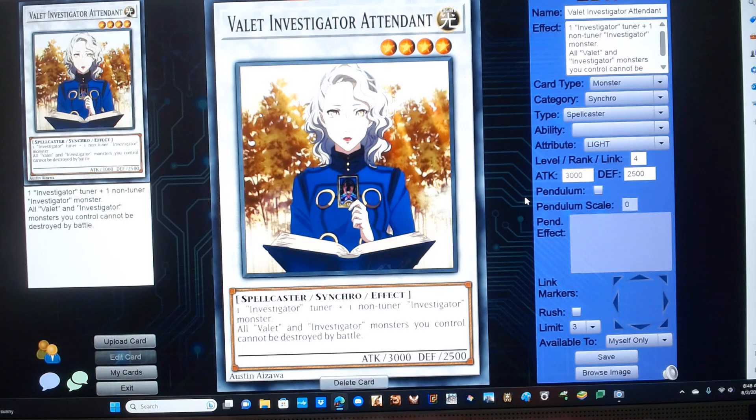Velvet Investigator Attendant. It's a level 4 light spellcaster synchro monster with Blue-Eyes stats. Requires one Investigator tuner plus one non-tuner Investigator monster, and has the following effect: all Velvet and Investigator monsters you control cannot be destroyed by battle.